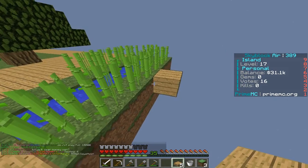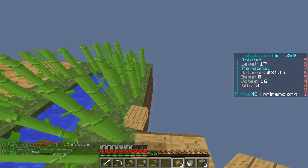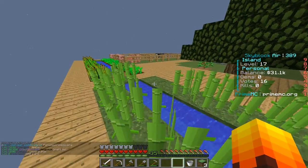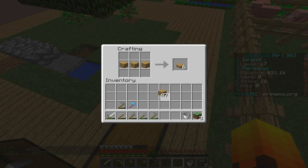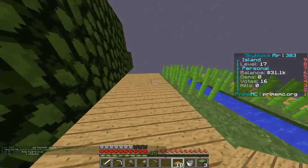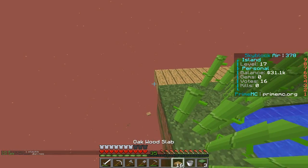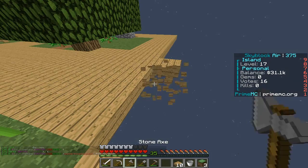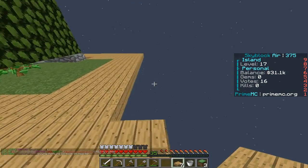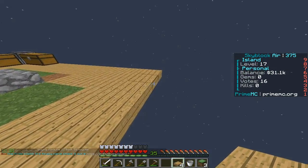We've got the awkward blocks, which is no problem. I'll build a little walkway around it so none of our future sugarcane will fall off into the void, which is something we do not want. Let's just make a few more. Now we've got 18 and we can go all the way around. Let's place all these blocks — there we go.